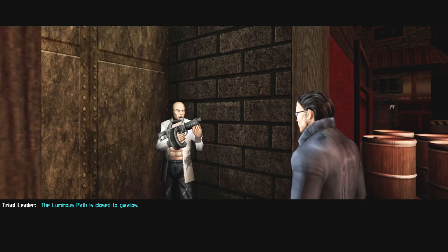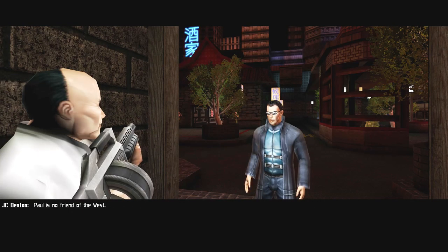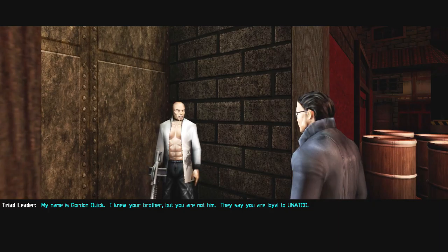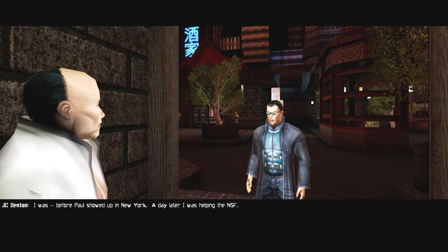"The Luminous Path is closed to outsiders. Paul is no friend of the west." "My name is Gordon Quick. I know your brother, but you are not him. They say you are loyal to UNATCO." "I was, before Paul showed up in New York. A day later, I was helping the NSF."